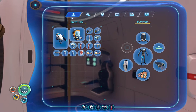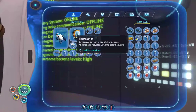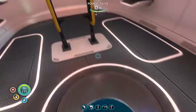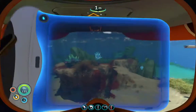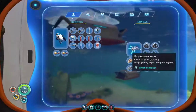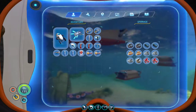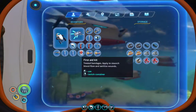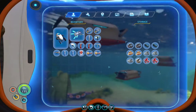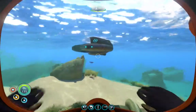I'll swap that in. Maybe I'll leave the rebreather for space, just in case there's collectables - I'll keep the sea glide. Now I'm radiating up. There's a propulsion cannon, lovely. We'll put the propulsion cannon here, we'll have the torch as number one, we'll have the knife - yes, that's perfect. And we can have the laser cutter as a repair tool, I think. Lovely. Onwards and upwards.